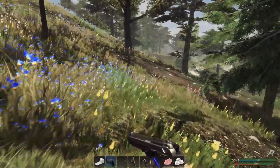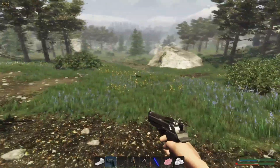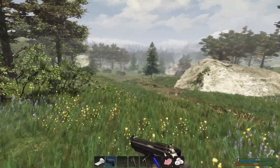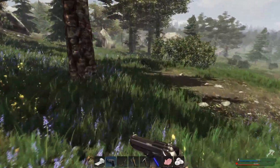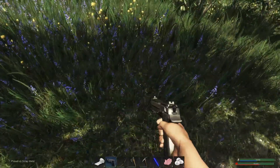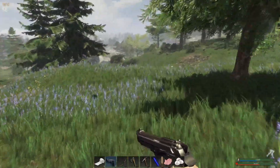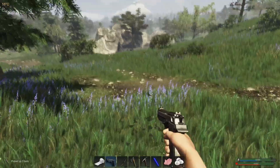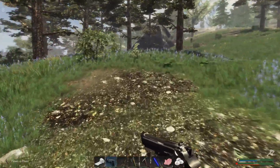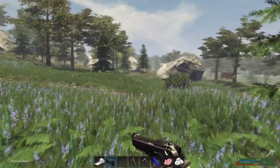There's a deer — they're pretty skittish. We'll probably need a rifle to take them down. Got to keep an eye out for chickens — there's one right there. I'm going to need the protein. Oh, I missed. This is not a good start to the day. Where'd you go, chicken? There's a chicken. Got ourselves one chicken — that's a little bit of protein.